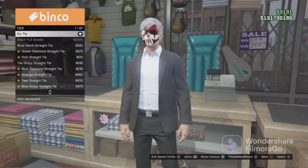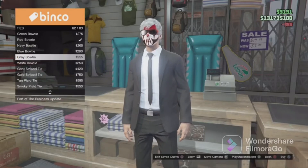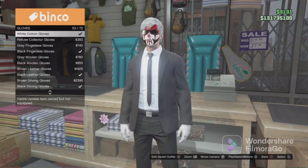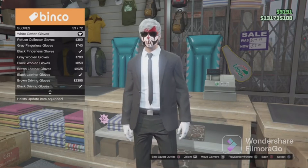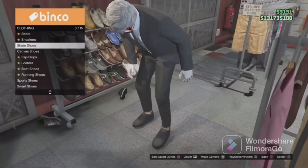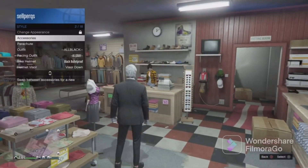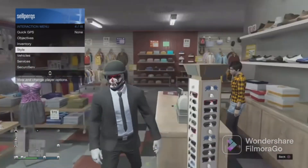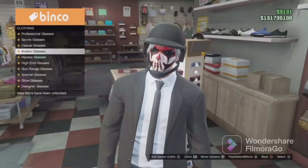Head over to accessories and go down to ties. Equip the black skinny tie. Go back and go to gloves — equip the white cotton gloves. Head over to the shoes section, go to skate shoes, and equip the all black skate shoes. Open the interaction menu and equip the black bullet proof helmet. Then go to the glasses section, go to casual glasses, and equip the black casuals.